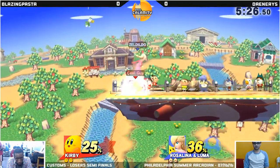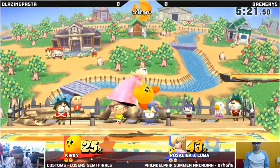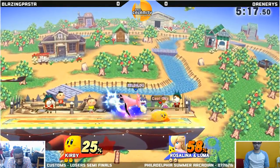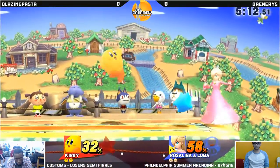Nice snare by Pasta. Down goes Luma. I believe Kirby can kill confirm with — yeah, I think that would be a kill confirm at higher percents. Ooh, nice air dodge, very nice.